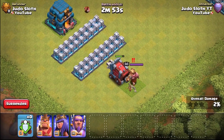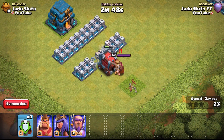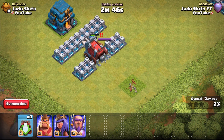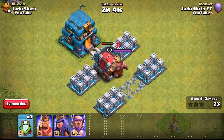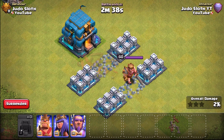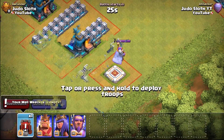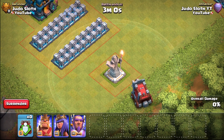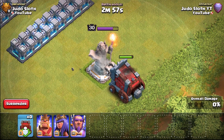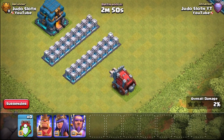Starting off with the Barbarian King — the wall wrecker siege machine does not target troops; it will beeline itself to the Town Hall. It's going to get battered over and over by that King, but the King doesn't have enough time and is too slow. He gets what he thinks is a final blow — but that was actually the Town Hall taking it down. Now we have the Grand Warden — we all know it's pretty shoddy on defense and it's not going to do anything; the wall wrecker powers right through it.